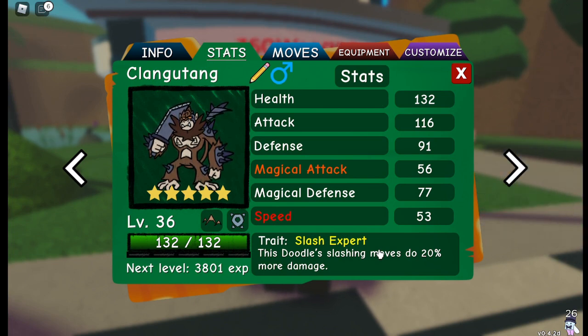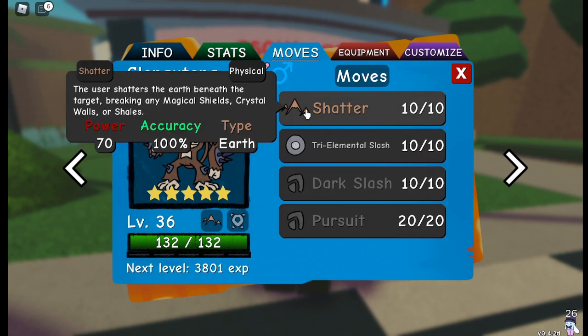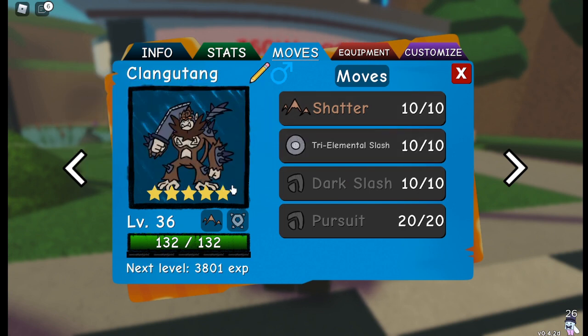Clangatang uses the ability Slash Expert to gain a 20% attack bonus on all of its slashing moves, most notably Tri Elemental Slash, which gives Clangatang insane coverage. All Clangatang run Shatter and the aforementioned Tri Elemental Slash, and a mix of Dark Slash, Disarm, Quick Strike, and Pursuit.